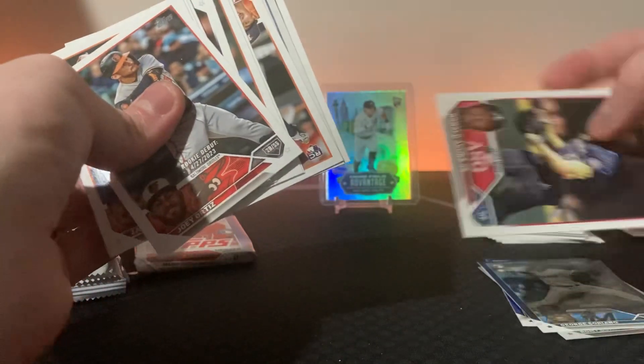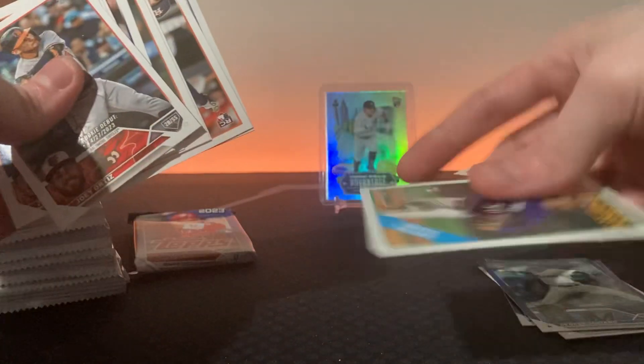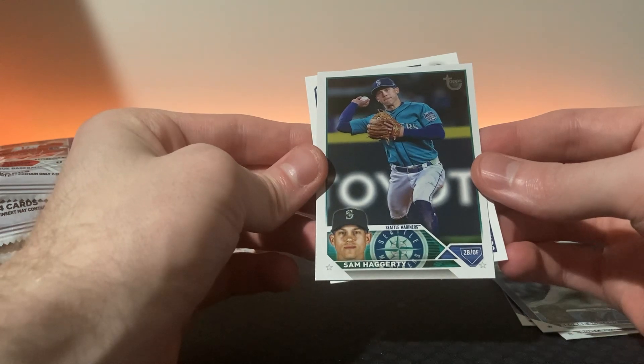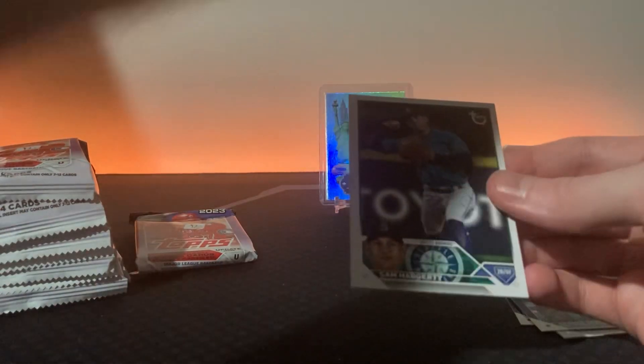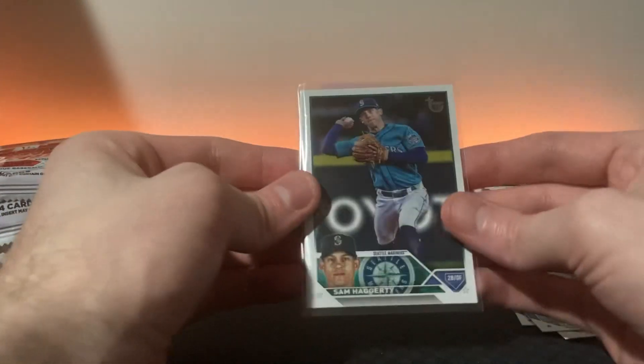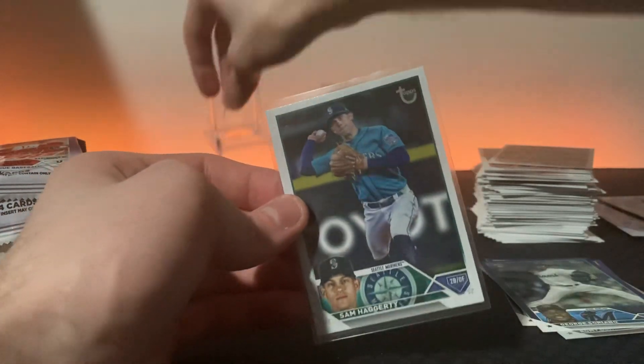Joey Ortiz - let's just go to the back, we got something here. Another all-star game, James Oatman, Ronald Acuna, Bryce Miller - pretty cool card. And what do we got here? The golden mirror? No - it's the vintage stock of Sam Haggerty. Never mind, I thought it was the golden mirror at first, but that's pretty cool. You get a vintage stock - not out of the person that you want, but it's out of 99.